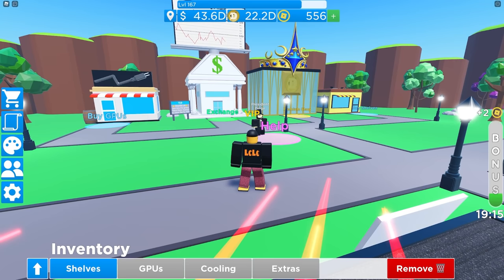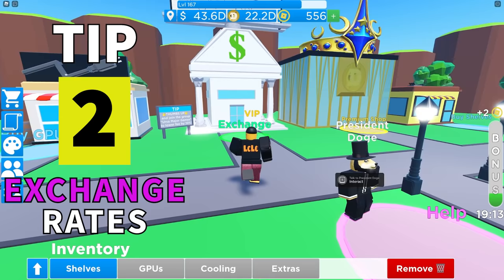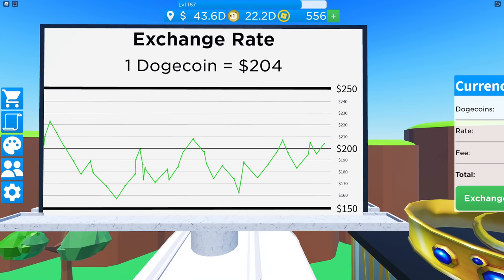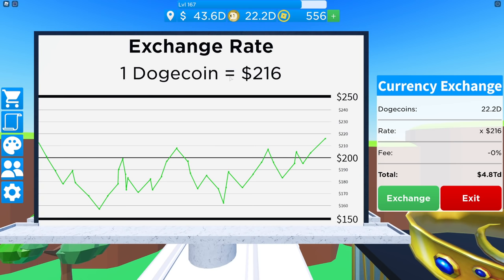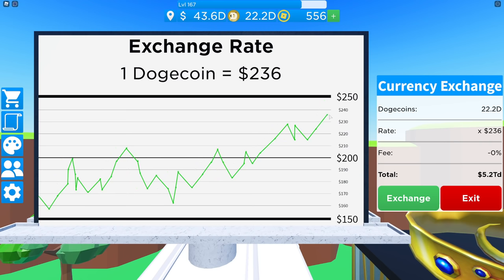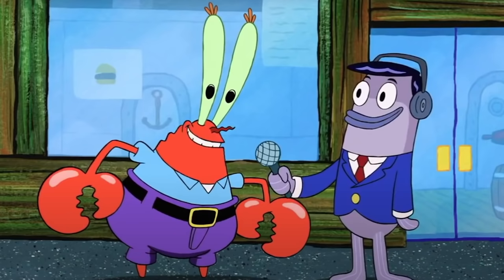Tip 2. This one is one of the most important and easiest things to do — my best tip in the game right now. It's all about the exchange rate. You can see behind me the graph is moving up and down. This is an exchange rate, just like in the real world where currencies, cryptocurrencies, or even stocks go up and down. You want to trade at the right time. It only takes a minute for it to go up or down, so when it goes up, quickly exchange. That way you will get the most money for your Dogecoins.